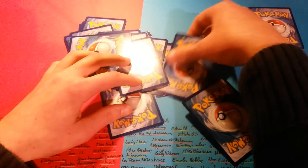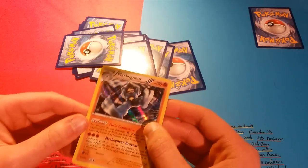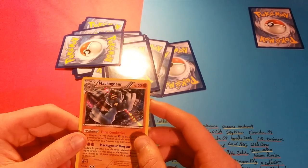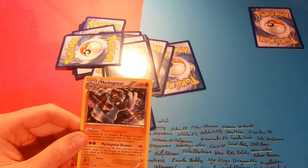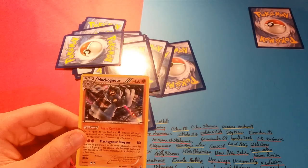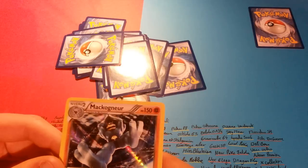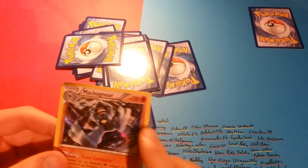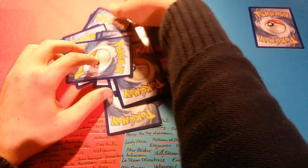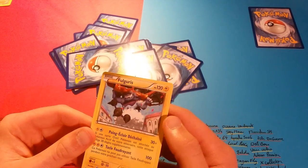And there we go — I had said I didn't have the Holo yet. The Holo! That's even better. So that makes it Maconuer in Holo and Maconuer in Reverse. That's great! I'll look at it more closely during the recap. In any case, it's a box that is going well — or rather, continuing well. Fulguris in Rare — so the second Rare of the opening. It's nice too, I like Fulguris.